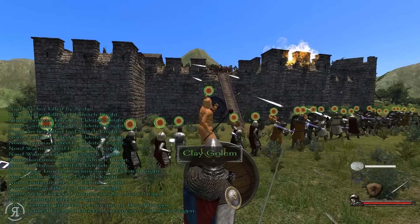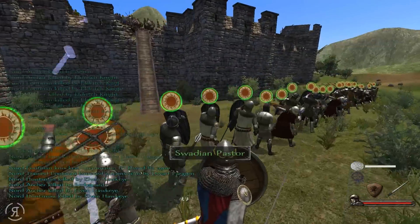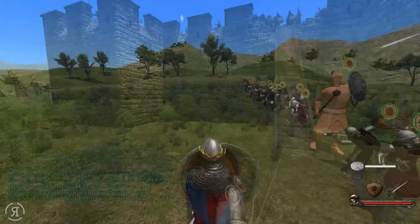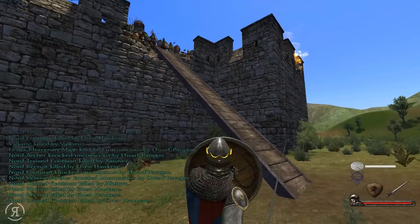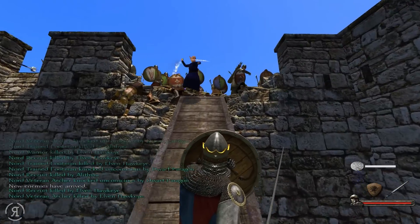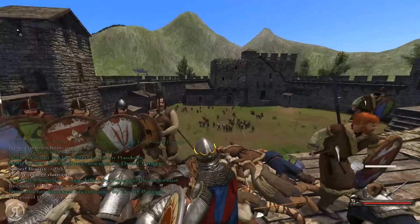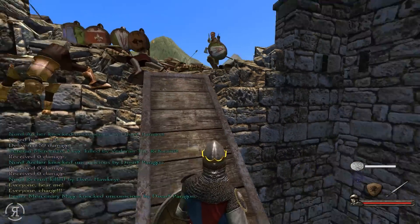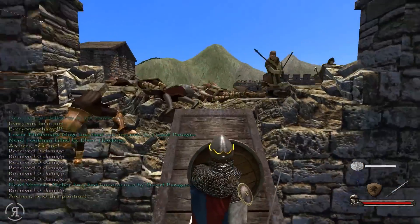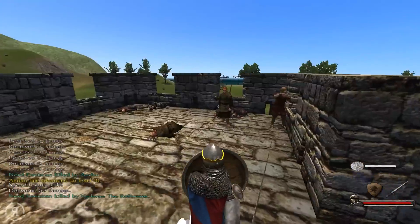We are going to be telling everyone to charge in almost immediately because the enemy reinforcements are so far away — I don't believe they will get here anytime soon. We are going to have a free reign in the battlements. Look at this — I'm already in here and there is no problem whatsoever. Dwarven Paragon — a two-man army against very many units. Be a little bit careful though. Look at how large the clay golem is against the Nords. They have a lot of low-level units — not a lot of veterans here, that's for sure.